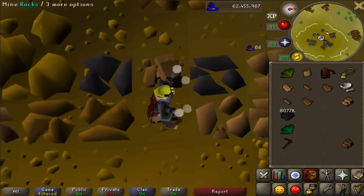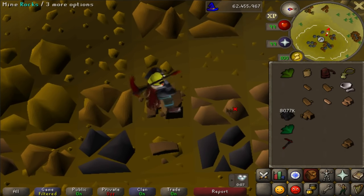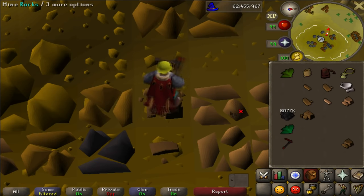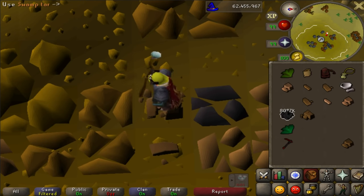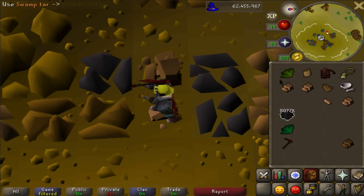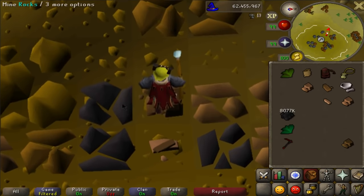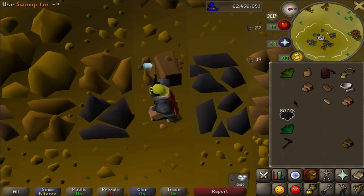As far as gear and inventory, just copy what I have in these clips. I'm wearing Prospector with a varak top, steam staff for imbues, and desert amulet 4 for desert heat protection. If you want more info on each item and why, see my 1-to-99 mining guide. You need to have swamp tar and at least one type of clean herb. Make sure you don't have more than one of the same type of clean herb in your inventory, or it will open a chat box interface asking how many you want to make, which will make this method impossible.